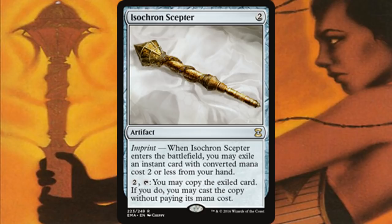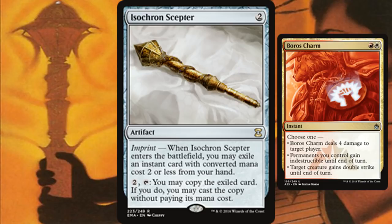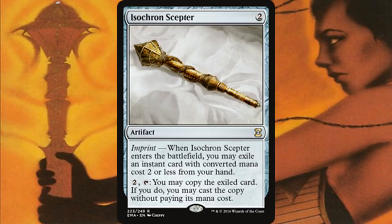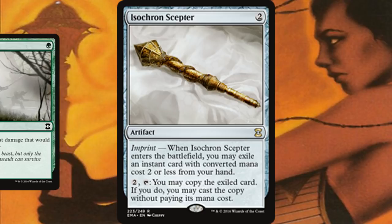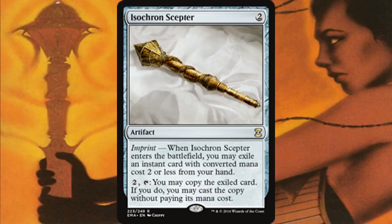There are definitely a lot more fun things you can do with Isochron Scepter. We of course have the charms — all of the charms are pretty sweet, some more than others, but Boros Charm is just amazing because you can give all your permanents indestructible until end of turn. That forces your opponents to find exiling removal to deal with your problems, which is very powerful. Beyond that, one of the most obvious things to put on an Isochron Scepter is Fog or similar fog effects — anything that stops your opponents' creatures is pretty amazing.